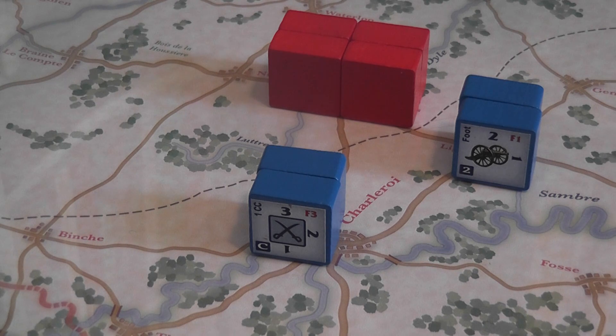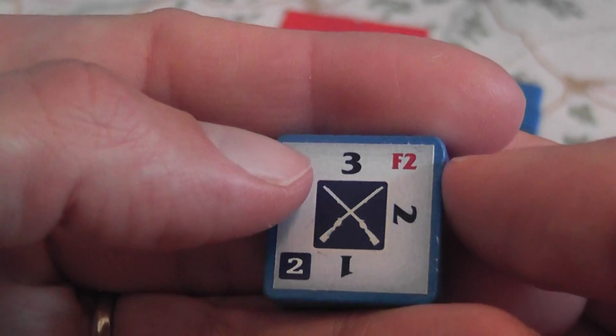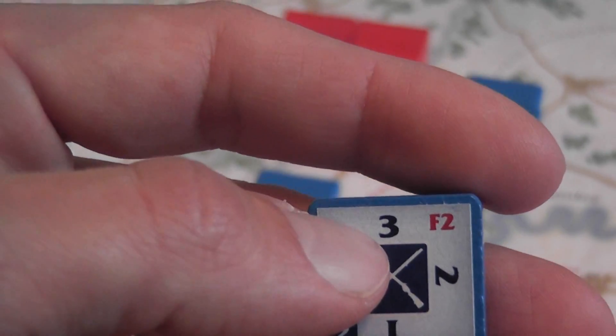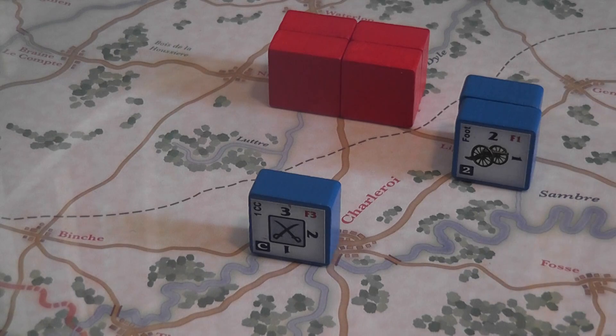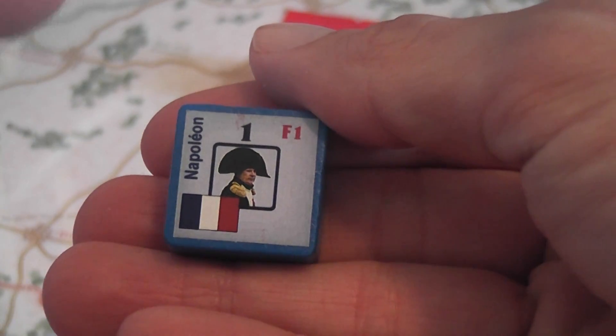You can also force march your blocks — moving them an extra location — but that's risky because there is a 50% chance that the force-marched block will lose a step. Blocks have a certain number of steps recorded by the number visible on top of the standing block. If a block loses a step from force march or combat, you turn the block 90 degrees to record the new step count. When a block's last step is removed, it is eliminated from the game. Leader blocks can improve your chances of force marching without losing steps and also improve the morale of your units during combat.